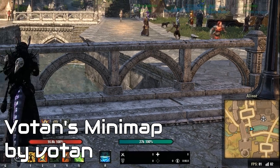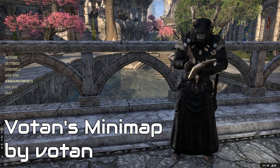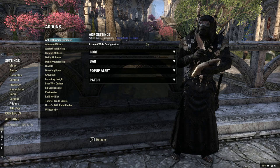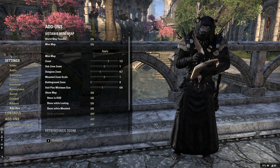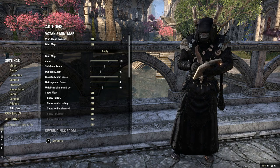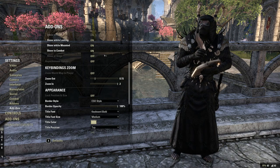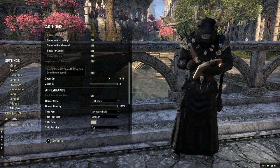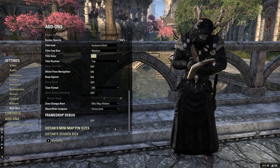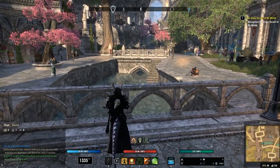Next up is Voten's Minimap, which seems like an obvious inclusion. Why this isn't built into the base game, I don't know — it's a standard MMO feature. There are other minimap add-ons out there, but for the simple fact that this one is separate and it's often the first to update and works consistently after each patch, combined with the wealth of optimization, I always recommend Voten's. One setting I would recommend enabling is show-in-combat, especially helpful in situations where you may be stuck in combat or have to navigate something. Think Cradle of Shadows last fight or Battlegrounds maps.